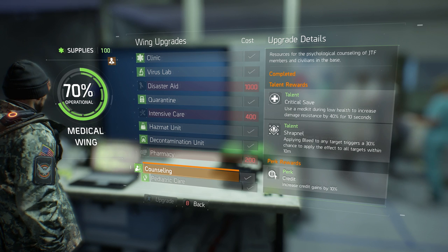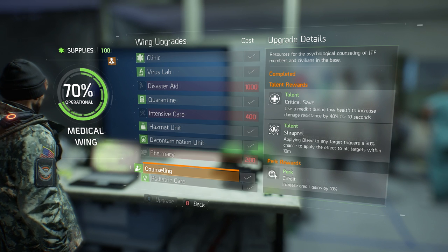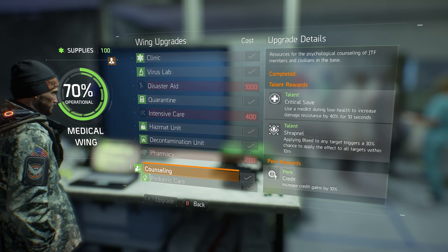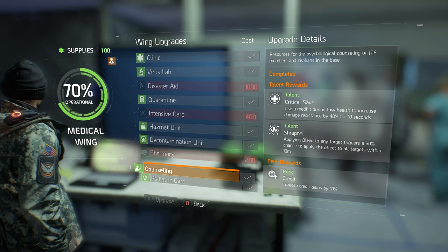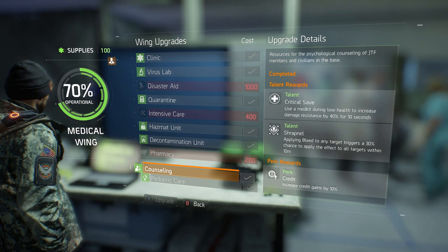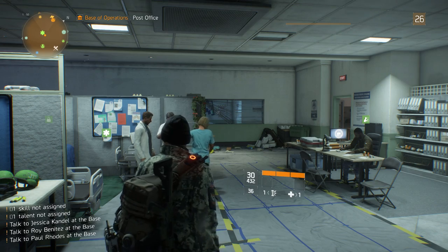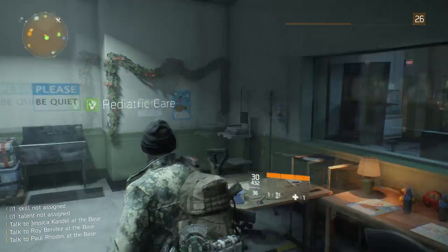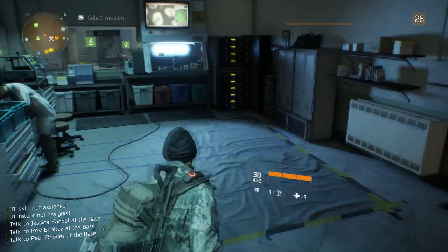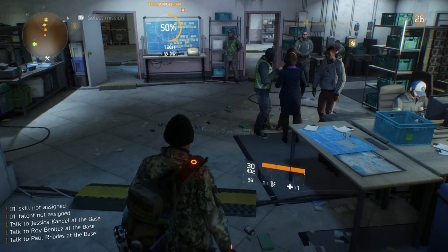The next upgrade I'd definitely recommend is Counseling — unlock it earlier rather than later so you have the perk active for as long as possible. It increases credit gain, which is your PvE currency, by 10% across the board. More money from selling and looting is very useful, especially when trying to buy things from the Advanced Weaponry Salesman, since he uses normal PvE currency.